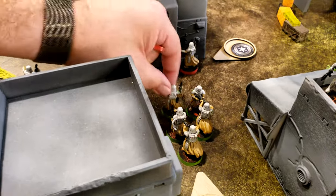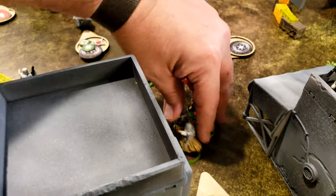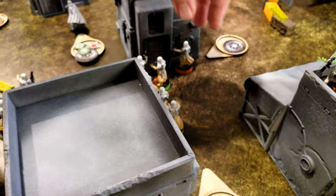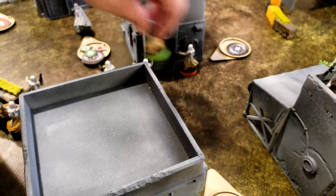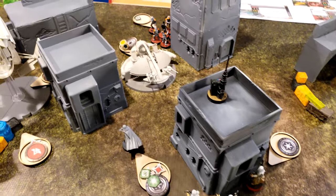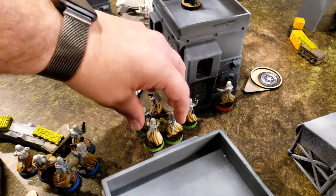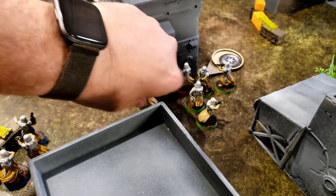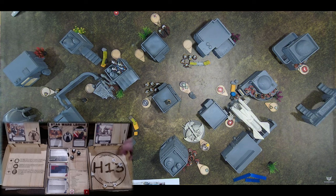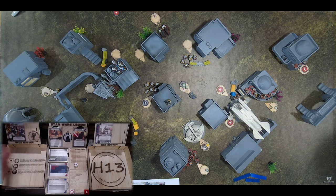The green Snow Trooper squad moves to the edge of a building, takes a shot at the skimmer with five dice scoring one crit, then moves back out of line of sight. With only Armor 3, the single crit gets through — the skimmer is destroyed. A Storm Trooper squad aims and shoots at the blue clone squad, using a surge to hit, scoring four hits total and the clones lose two models.